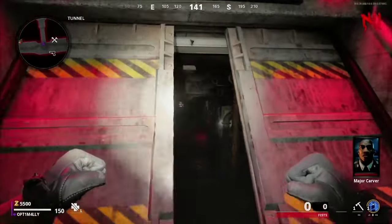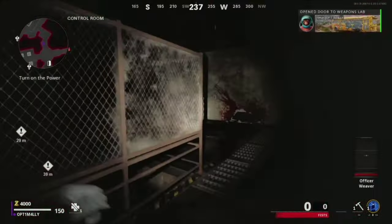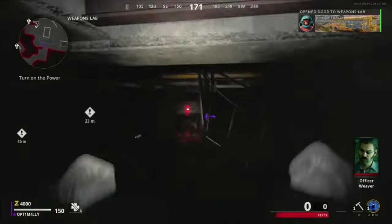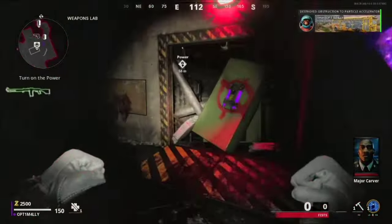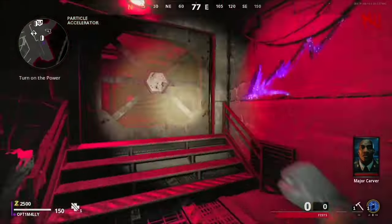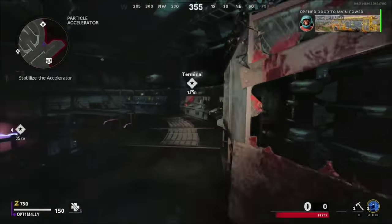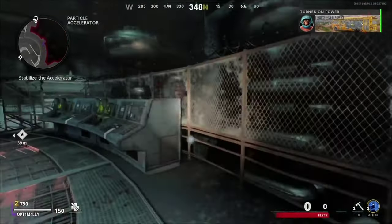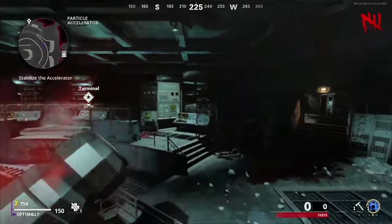Once the facility doors open, go right and open the double doors and continue across the room to the next obstacle. Your last obstacle will be the door to the room with the power button. Hit the power button on the console in the middle of the room — this will activate two terminals. Make your way around the particle accelerator and activate them; there is one on each side of the room.